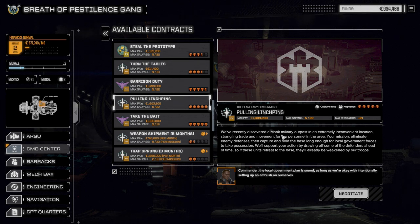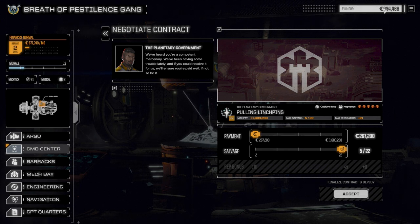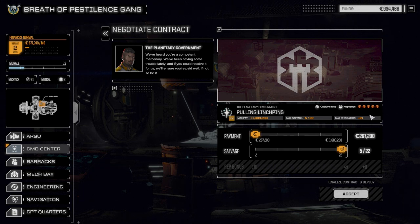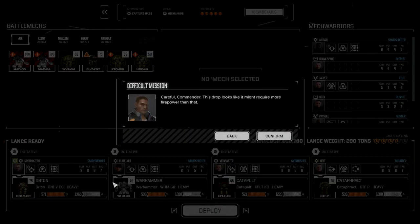It's once again fighting against the Free World's League in Marek, which is good — just to solidify the Magistracy of Canopus in this system. Let's negotiate this out. We're sitting pretty good on cash — if we take damage we'll probably still be okay with 267,000. And 522 is a really nice salvage, so we're going to accept this. We're running our standard mix again, and with the upgrades to the Cataphract, we've gone from three to three-and-a-half skulls.